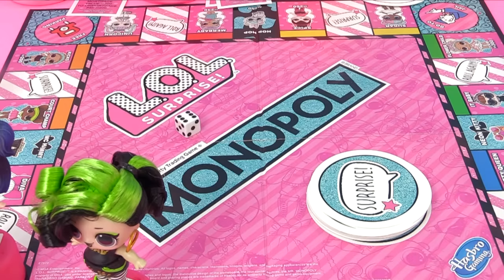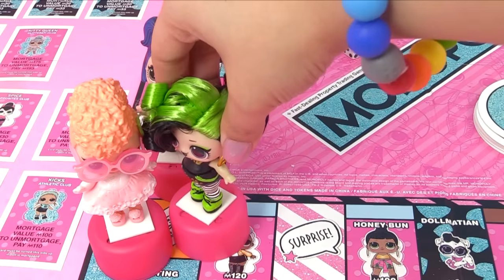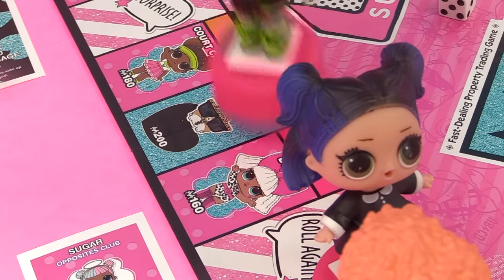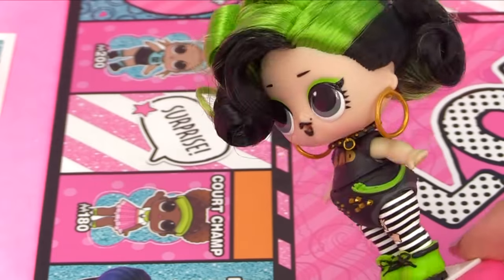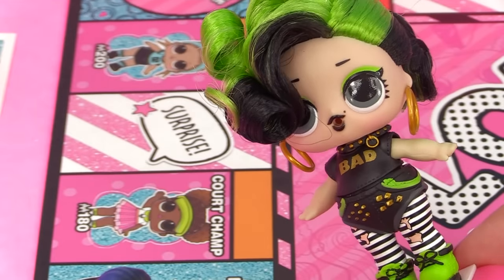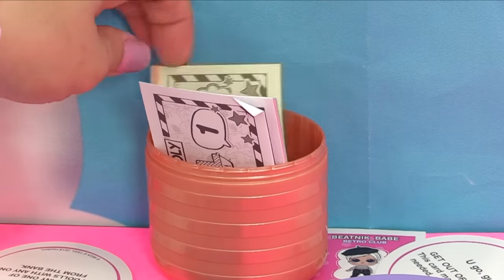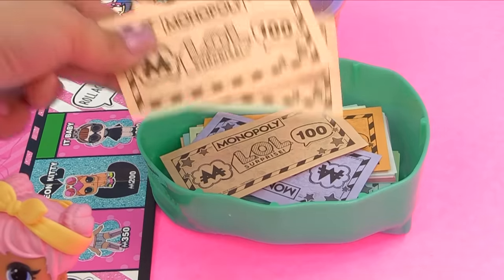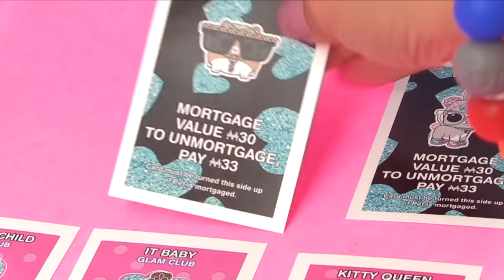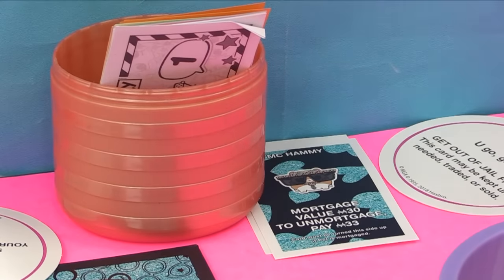"That's a lot of money, but I'm trying to get as many pets and dolls as I can, so I'll buy her!" Here's one hundred and two hundred dollars. Once she pays the bank we get her new pet MC Hammy. Dusk is still in the lead but Baddie is catching up fast. We're back at Dawn's turn on round number four.